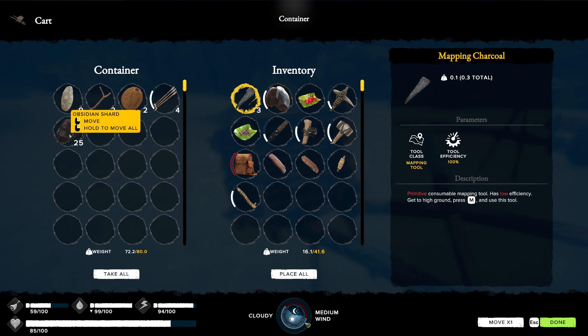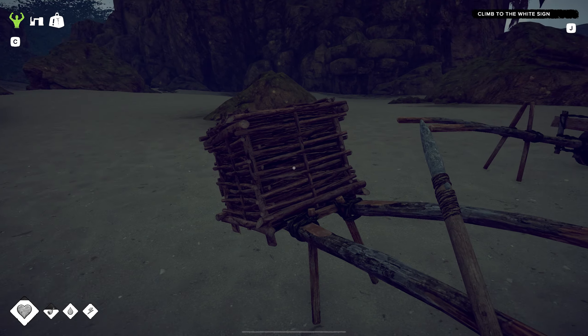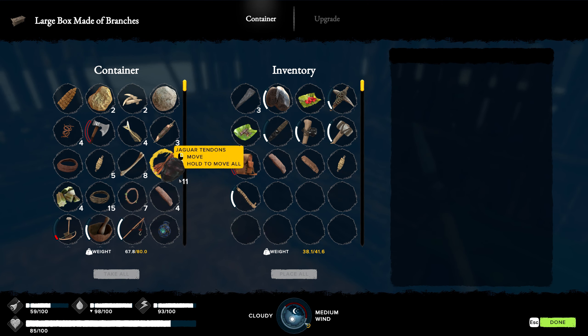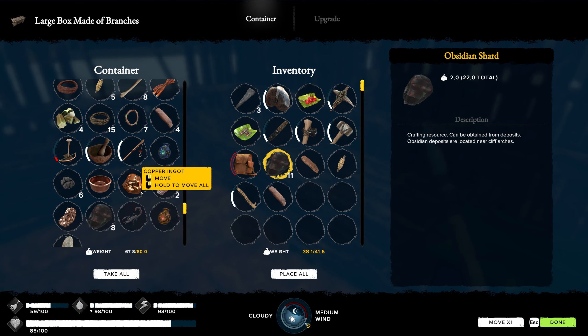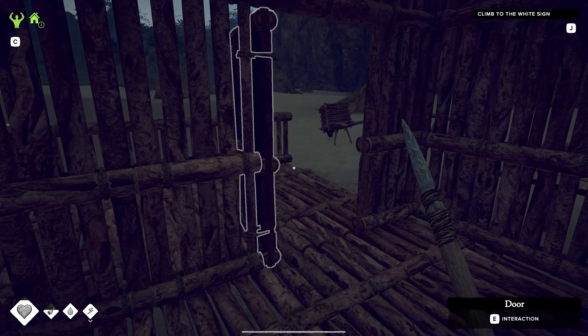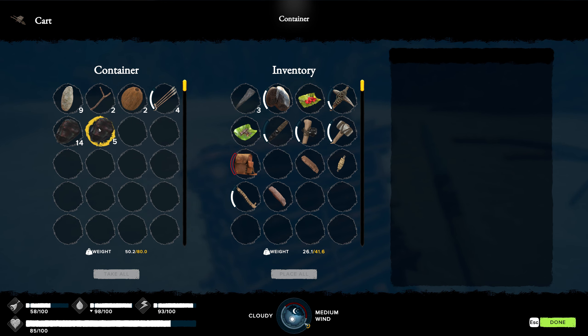Obsidian. Let's take a few. Wait, where is it? It's in here. So we got 14... 19... 29... we got 33 pieces of obsidian! That is fantastic. Not bad at all.